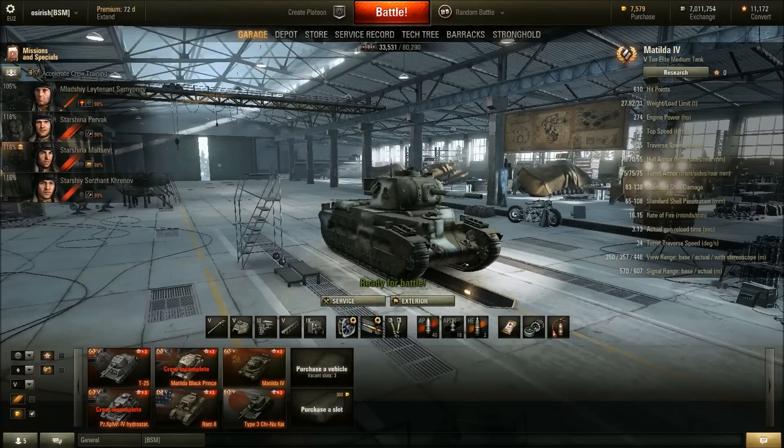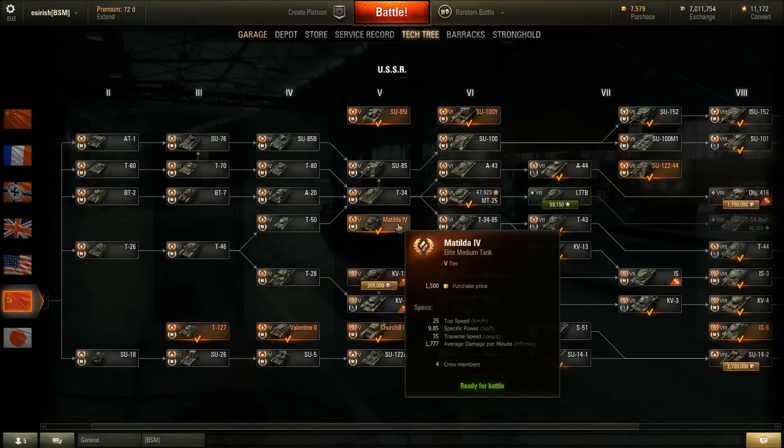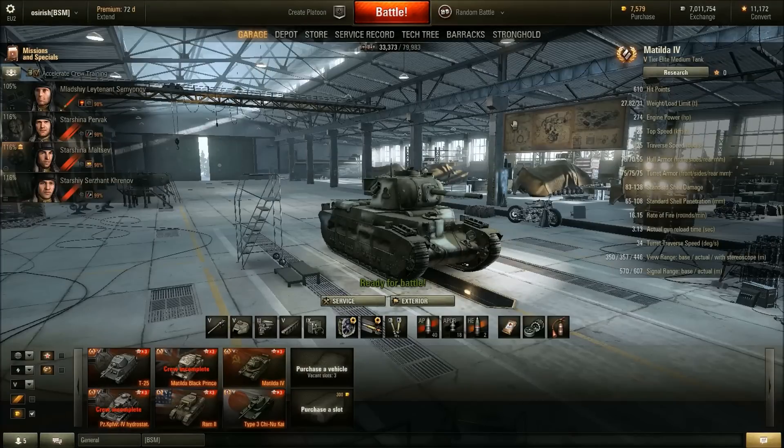Hi guys and welcome to the 'Is it Worth It?' for the Matilda IV, the tier 5 Russian premium medium tank. The tank is available from the tech tree for 1500 gold or from the gift shop, available all year round. The question we're asking today is: is this tank worth 1500 gold?